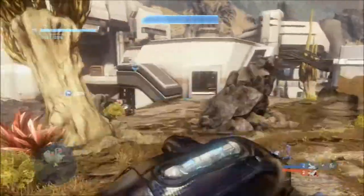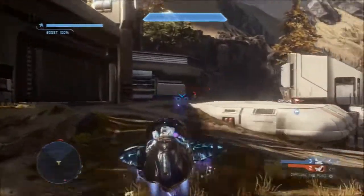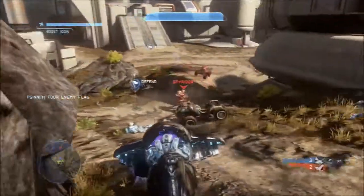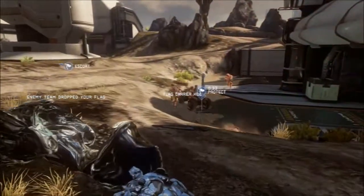The pulse grenade — like I said before, people will avoid them. People don't want to touch them. If you throw a pulse grenade at someone, they're just going to back up and not touch it and just wait for it to go away. Just twiddle their thumbs until it goes away, and then what are they going to do? They're going to kill you. It's honestly not very much of a help to you.